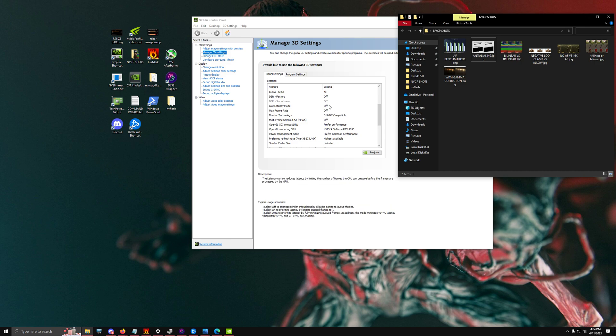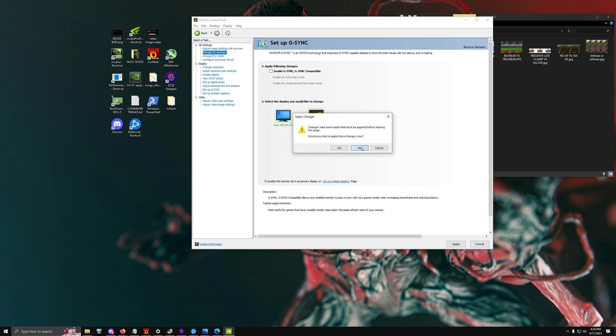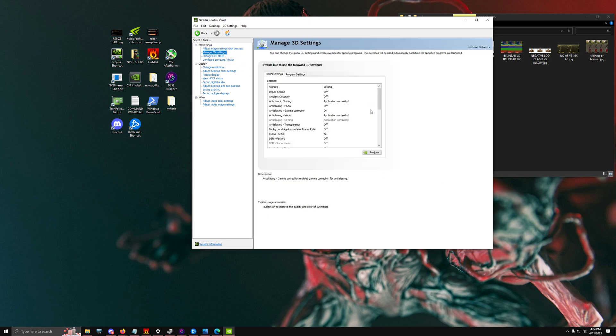Low Latency Mode — keep this Off. There is conflicting information online about how it can increase input lag; I'll provide a link in the description, but for now keep it off as it doesn't reduce input lag. For Monitor Technology, keep it set to G-Sync. G-Sync improves screen tearing when your frame rate doesn't match your refresh rate. It can increase input lag by a few milliseconds but that's not much — I keep mine on.